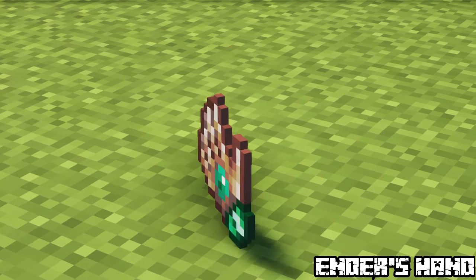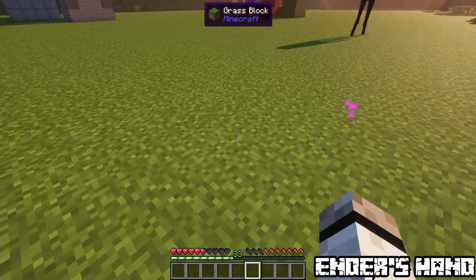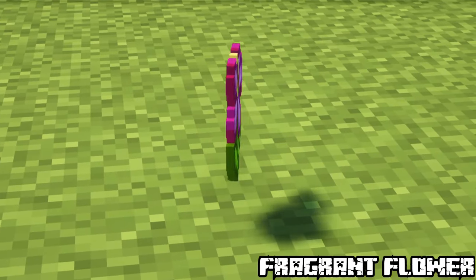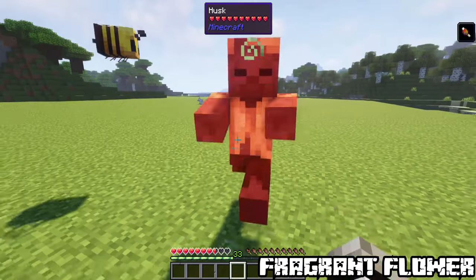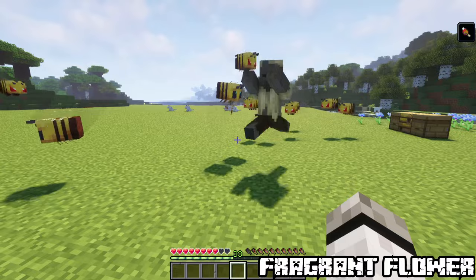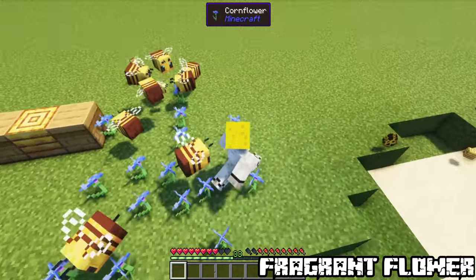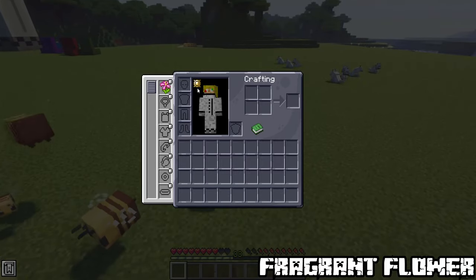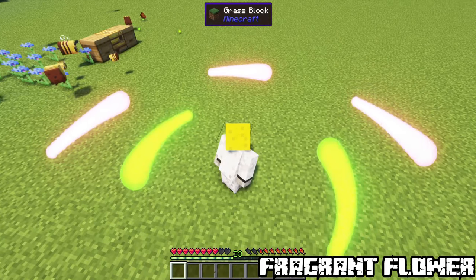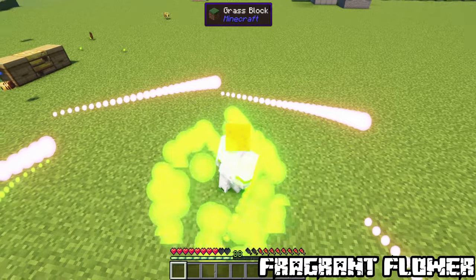Ender's Hand. This artifact found in end cities lets you teleport to the enemy mob you are looking at while sneaking. Fragrant Flower. Now you can have a bee horde fighting for you. While having a Fragrant Flower equipped, each attack will send out bees near you to defend you. You can also use pollination to stack nectar, which when you sneak can be used to heal players, damage undead, or grow flowers. It can be found in mineshafts or jungle temples.